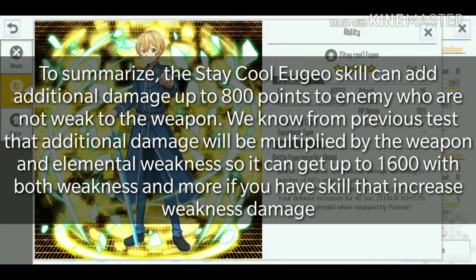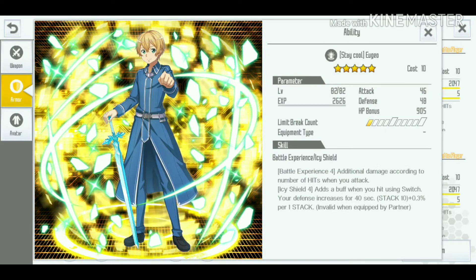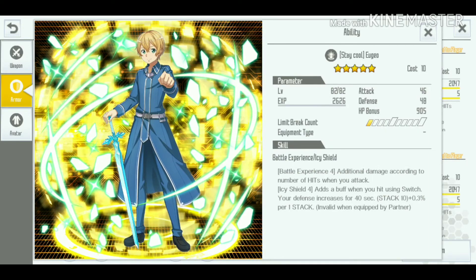To summarize: the Stay Cool Eugeo skill can add up to 800 additional damage against enemies not weak to the weapon. From the previous test, additional damage is multiplied by weapon and elemental weakness, so it can reach up to 1600 with both weaknesses — and more if you have a skill that increases weakness damage. The additional damage stops increasing after around 100 hits. This skill works especially well with the Underworld Swordsman Eugeo, since it has a defense debuff that can stack up to 30% defense, which no other passive matches except Blast Lesbeth. See you in the next SAO Integral Factor video!